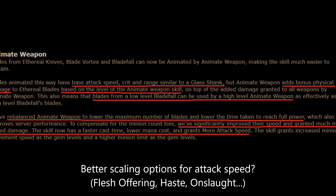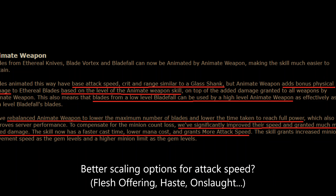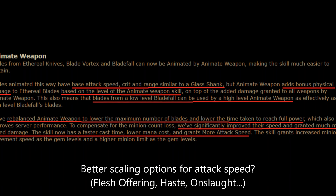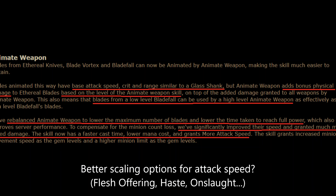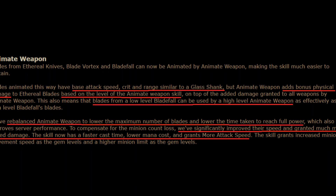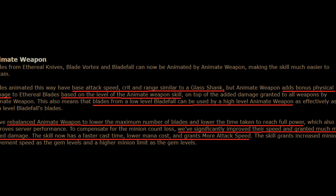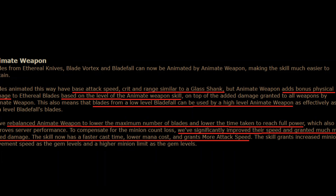The more attack speed is, I think, instead of increased attack speed which it previously had — meaning that other effects we can use for increased attack speed, most notably stuff like the Offerings or perhaps the Haste skill, will get a better multiplier effect for us. So all of these changes mean that we'll probably have less blades, but they'll be considerably more effective.